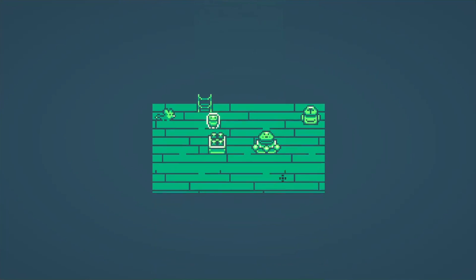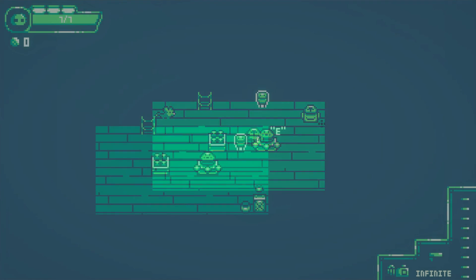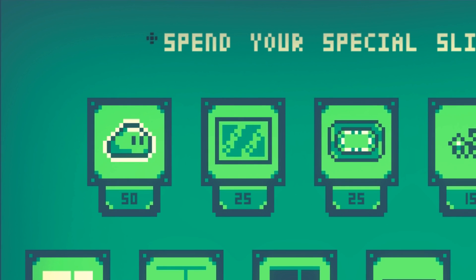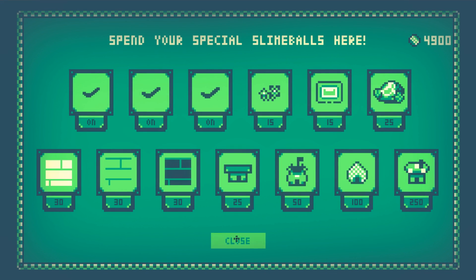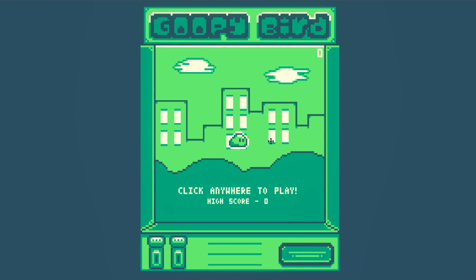With that idea in mind, I got to work and created a new NPC in the basement which I call the Builder. After a few days of work, I set up all the Builder's products that can be purchased with Special Slime Balls. First up, we had three cosmetic upgrades that would affect the inside of the house. If I purchase all of these, there is now a goopy bird arcade machine in the basement that the player can play at any time — a simple minigame also present in the Goose Station lore room, but a cool way to let the player use their Special Slime Balls.